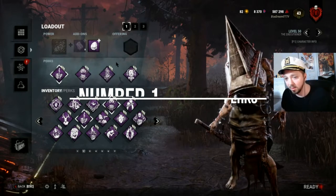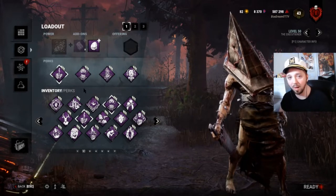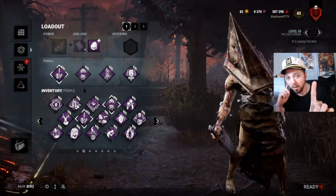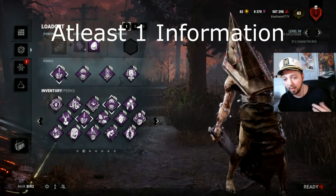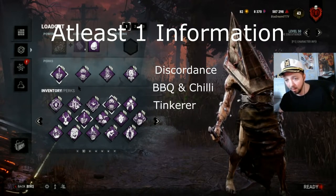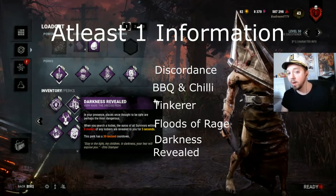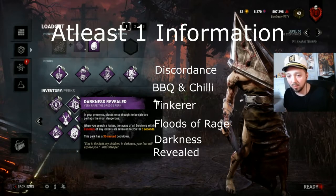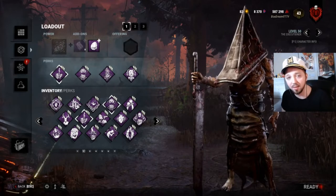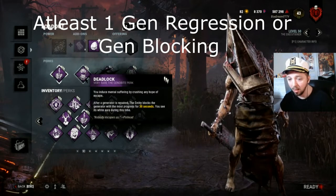Number one: Perks. Pyramid Head is a killer who doesn't have a lot of mobility — he cannot get around the map very quickly. Because of this, I highly recommend bringing at least one information perk. This can be anything like Discordance, Barbecue and Chili, Tinkerer, Floods of Rage, or the new perk Darkness Revealed — anything that lets you know where survivors are so you don't waste time. Gens will go pretty quickly because of his lack of mobility, so bring at least one gen regression or gen blocking perk.